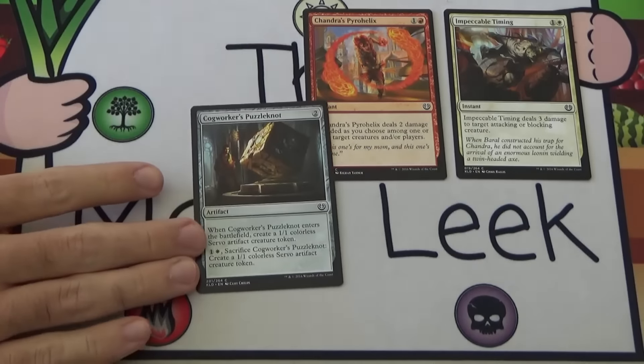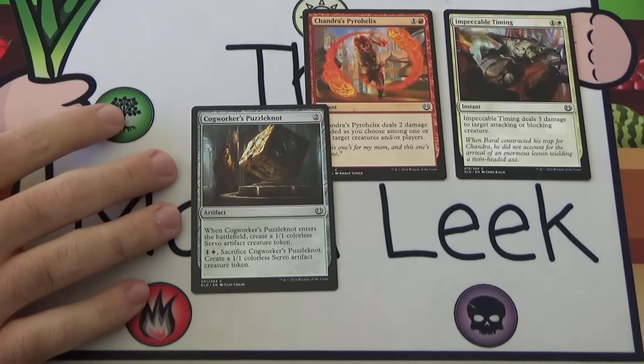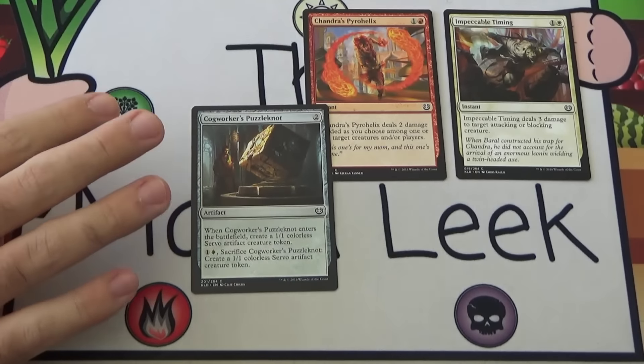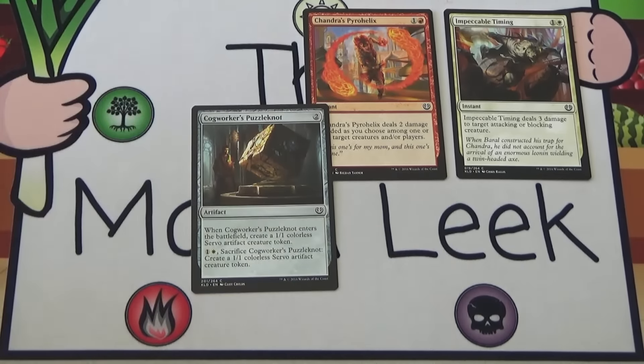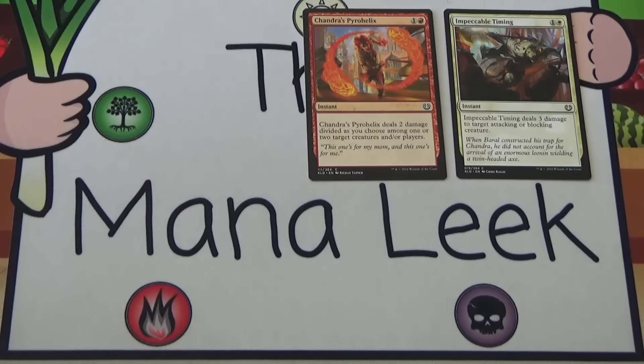Up next is Cogworker's Puzzle Knot. Cogworker's Puzzle Knot is 2 generic mana for an artifact. When it enters the battlefield you get a Servo. Pay 1 and a white and sacrifice it to get another Servo. This is probably the best Puzzle Knot, and I still would relatively rarely play it. Certainly not a first pick — Puzzle Knots are just so weak.